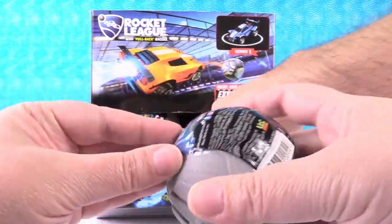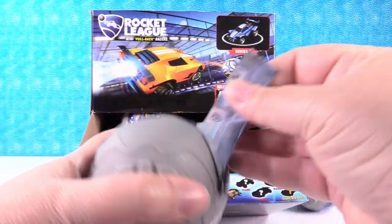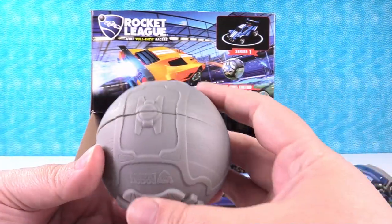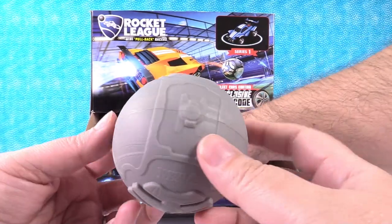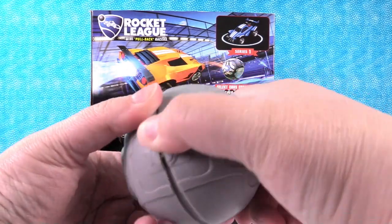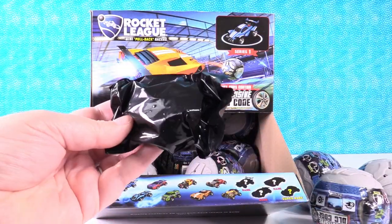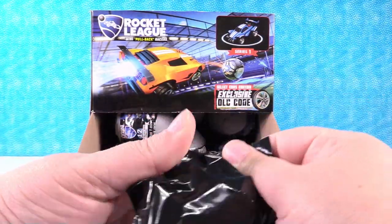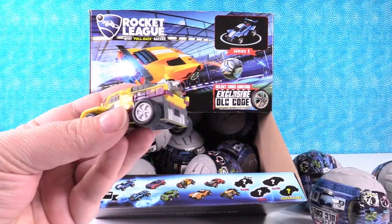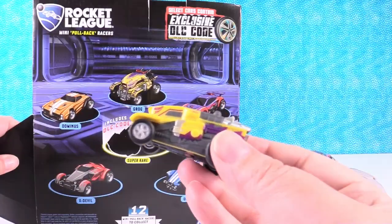I'm going to go ahead and start us off. Is there a tear strip on here? There is a tear strip — they hide the tear strip on each package in a different place. It looks like a little miniature Death Star. There's a blind bag inside. Let's see what car we have. I think that is... this is Grog.